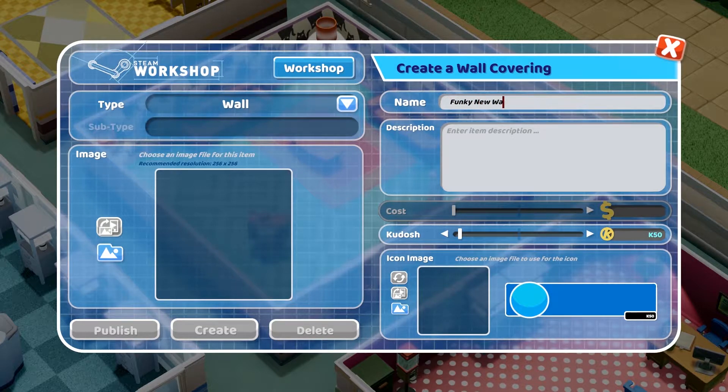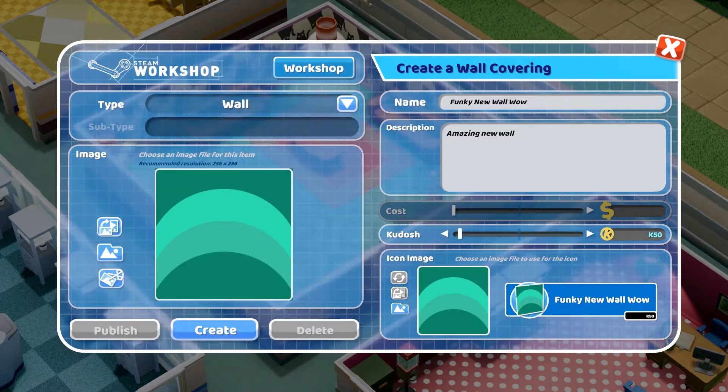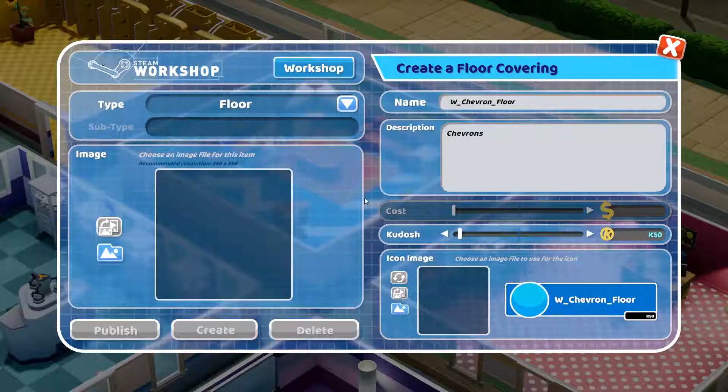So let's try making a wall now. I can give it a name, add a description, set its cost, and then to pick the image I just click in this empty space here and grab a file from my hard drive. And in it goes — there it is. Lovely work. Same goes for floors.